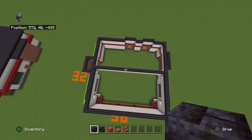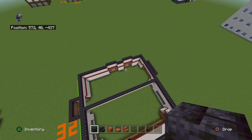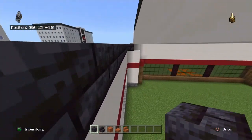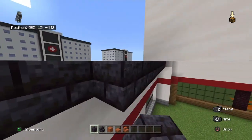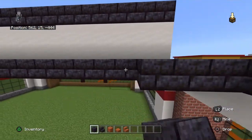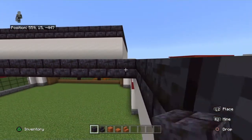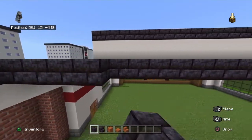Fill in each individual roof section with polished blackstone brick at roof level, or you could use slabs — probably light gray or white slabs, or smooth stone slabs would be a good idea. Roofs on real-life restaurants tend to be a light grayish or white color, so smooth stone fits well.